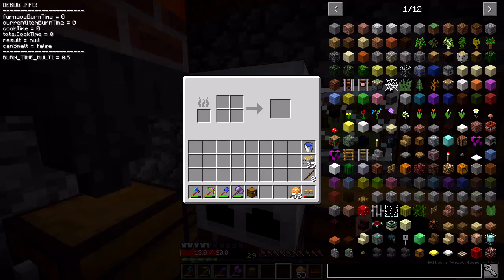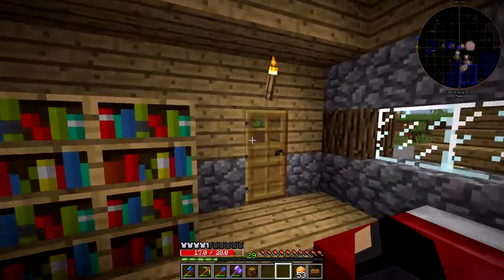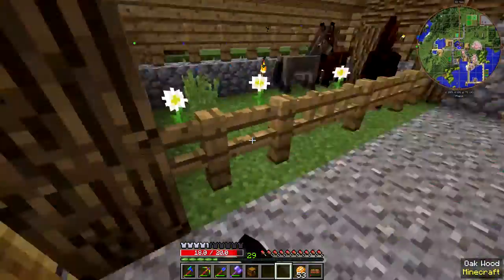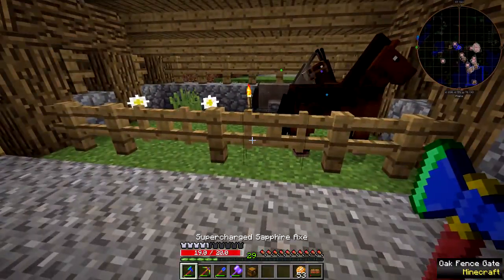Another thing with the alloy smelter and metal furnace - they have debug info now in the beta versions to help me track down some bugs. There's one in particular with the alloy smelter I'm having trouble tracking down, where it will start burning a piece of fuel but not cook anything. It's very hard to replicate. The bugs with the metal furnace I think have all been fixed.